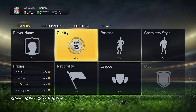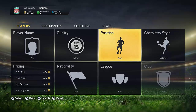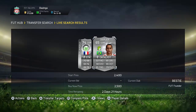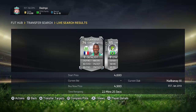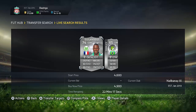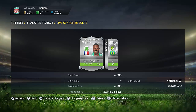What you want to do is go to Quality Silver, then go into chemistry styles — we're still trading with chemistry styles because it's just so effective. Start at CDM and search. As you can see, we have two players here. This one — Derly — if he was a better player I'd have picked him up for 2,500 coins, since the next cheapest is 4,900. You could sell him for 3,500 coins. But his league isn't the best, so I wouldn't recommend picking him up.